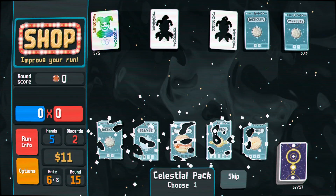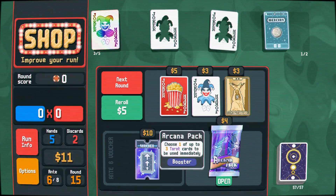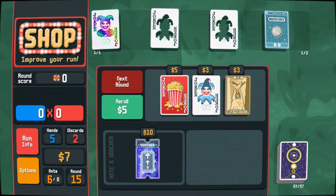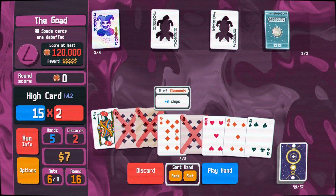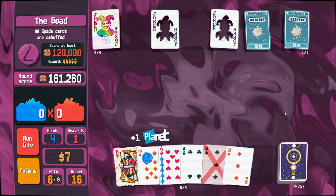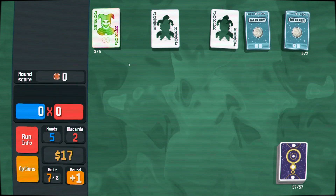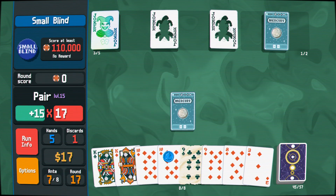We have the planet, so we don't even have to just keep leveling up the pair. Buy one of them, go into here, get a Fool. Maybe we can get lucky with the nines. They put the planet on top again — 161 for one pair. Stencils, y'all ain't bad. No repeat hand types — well, we better make sure that one pair is good enough to win, then.